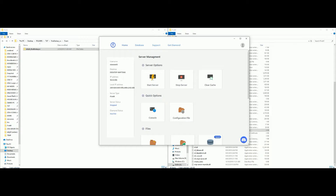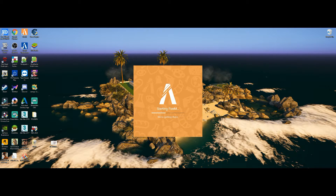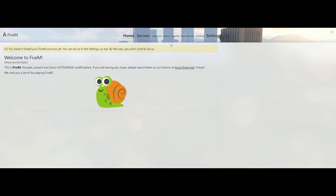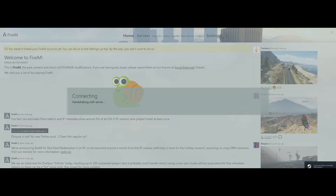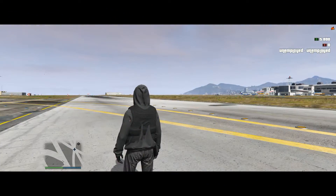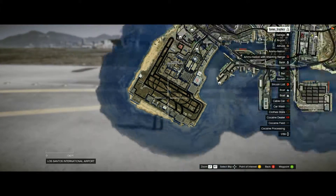Once you click save, we have successfully installed it. Now all we need to do is go ahead and run our server. Once you spawn into FiveM, make your way over towards the beach.